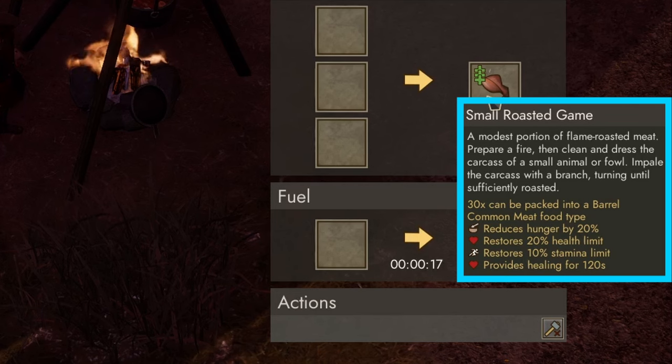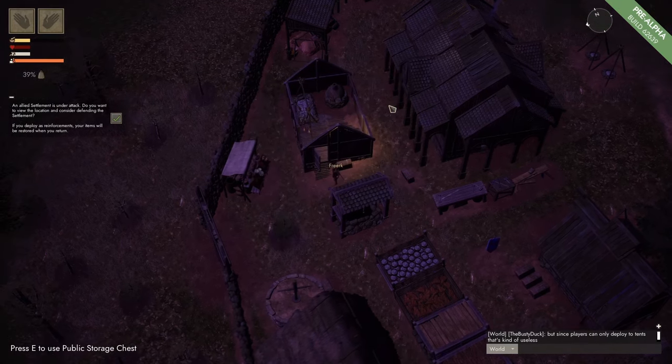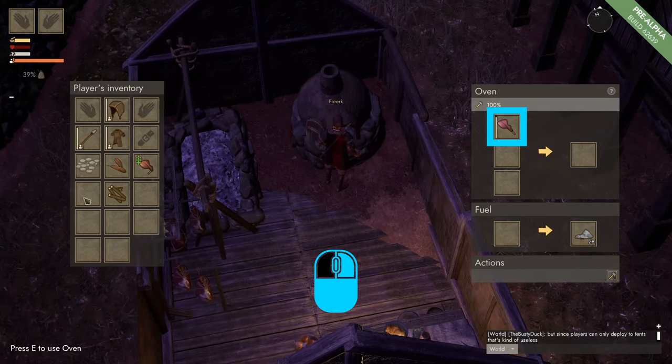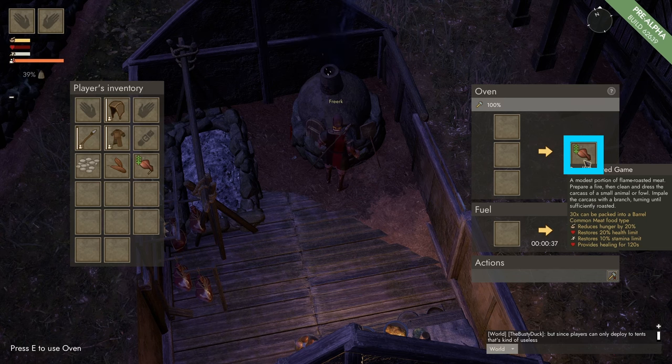It will provide healing for 120 seconds. We can also take the common meat to our cook house, grab some fuel, and go towards the oven. If we press E to open the oven and put the common meat in with some fuel, we can see that it takes 18 seconds to make small roasted game. This does not change anything on the stats, it will just make the production quicker.